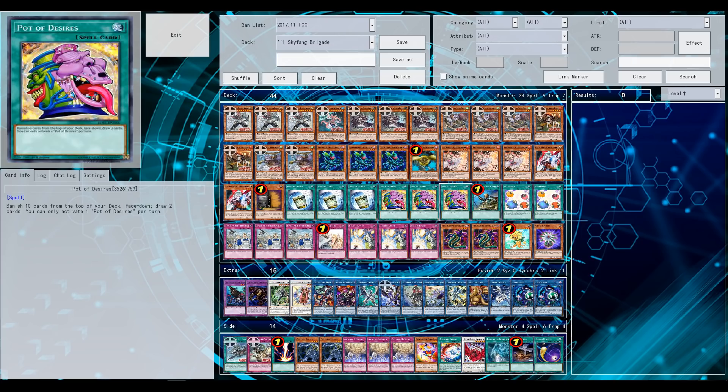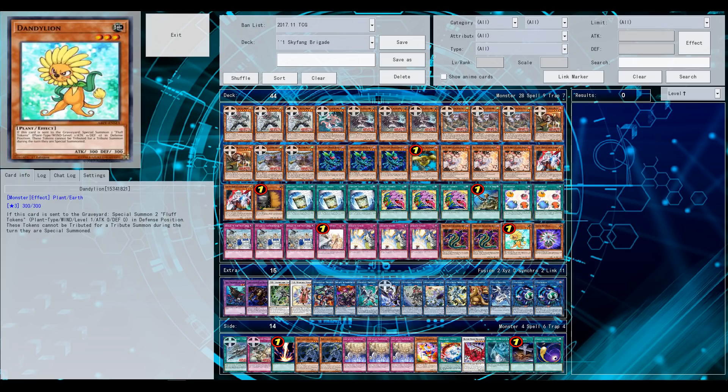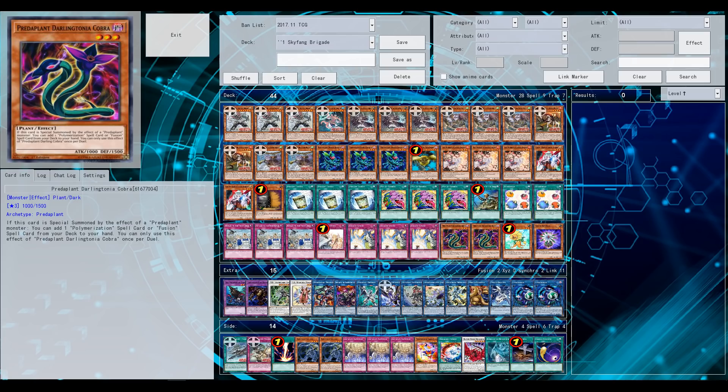The deck is currently at 44 cards, which might be too much, but it's somewhat justified by the fact that you're lowering the chance of drawing your Garnets — as in the Predaplant Cobra, Dandelion, and Bulb. Both of these cards are in the main deck for a reason, as you will see in a few moments.